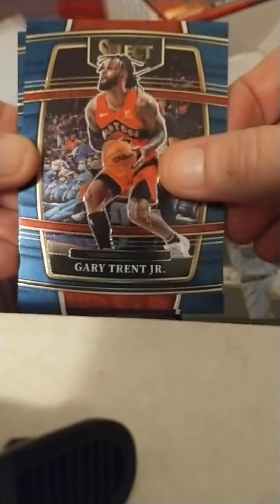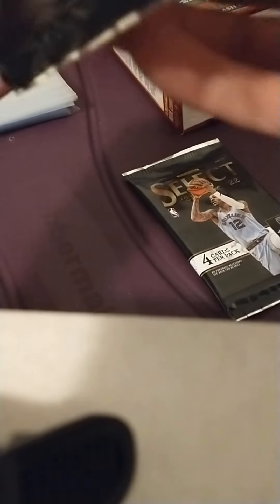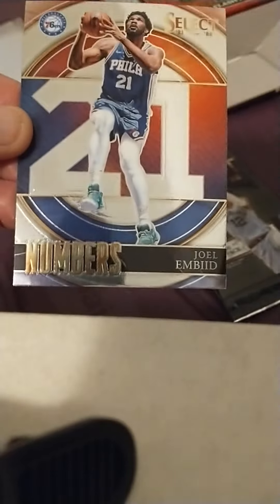As you can see, there's not a rookie in every pack. The courtside cards are pretty hard to come by. I know you can get autos in this product as well. I think you might be able to get jersey cards — I got a jersey card out of the football. We got Anthony Davis, Zion, and we got a field level but not one we really want. Then we got one of the inserts — the numbers.